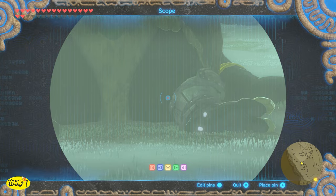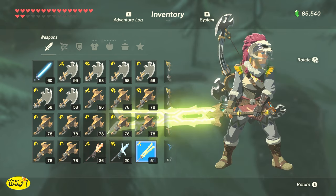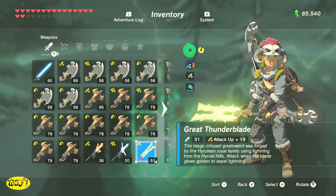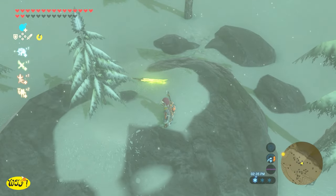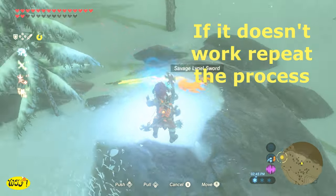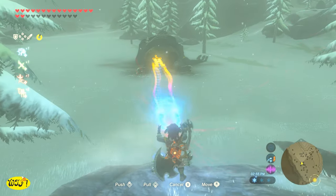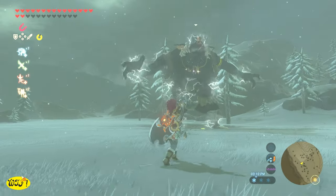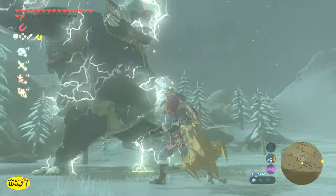Now to do this trick on a Hinox, it will only work with a Hinox that has a metal shin guard. All we want to do is equip our Great Thunder Blade, then swing it like you're going to do a charge swing, and in mid swing go to your inventory and drop it. If you want to verify the electricity is working, drop a metal weapon and just touch it. Once you see the electricity is working, grab your Great Thunder Blade and move it right next to that metal shin guard. Now he is frozen and you can go have your way with him. Just be cautious in case he gets knocked loose.